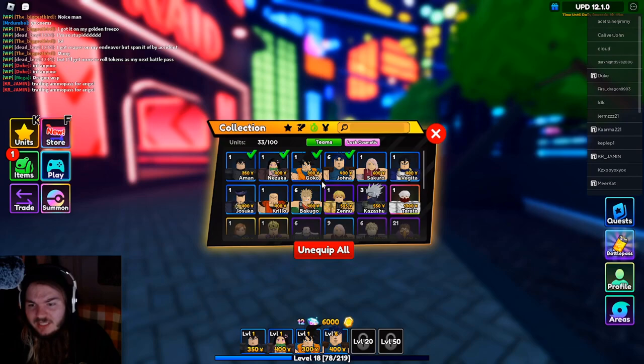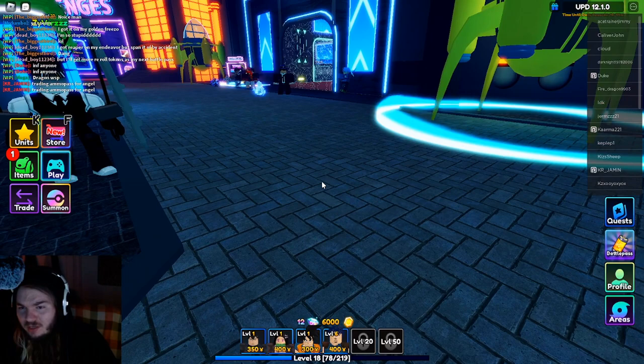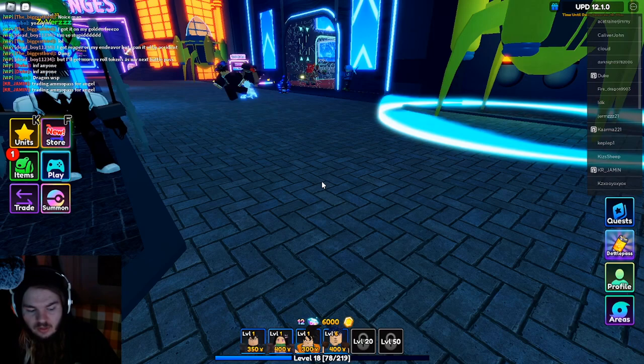So with this team, it's a pretty basic team which is Amun, Nezuko, Goku, and Jonah. The team is pretty good — they do high DPS. This will show you how to get up to at least the Demon Slayer level without any struggle.